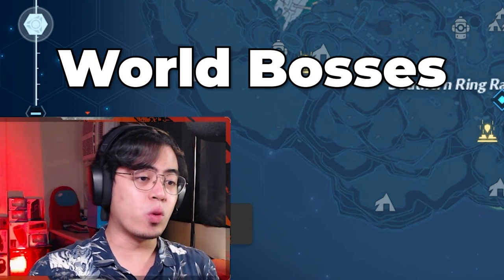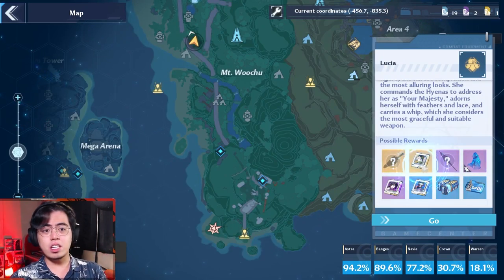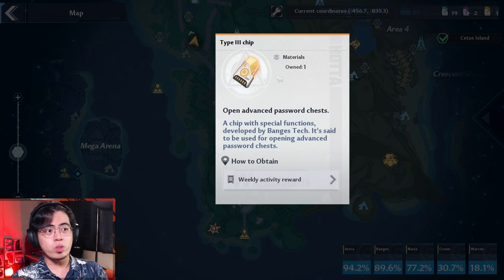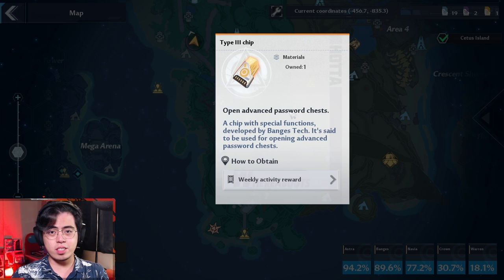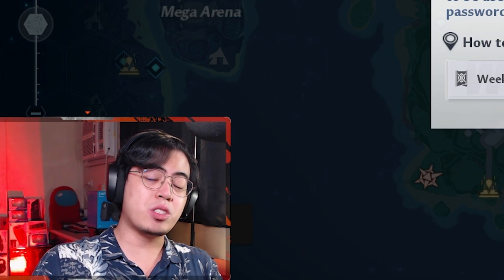The next way is from world bosses. With Robark, you can get the King matrix. With Lucia, you can get the Shiro matrix, and so on and so forth. Do take note that you need these gold type 3 chips to get a chance at getting SSR drops from world bosses. This is why it's important to know early on what matrices you are targeting, so that you don't waste farming world bosses and using these type 3 chips on bosses which drop matrices that you don't need.